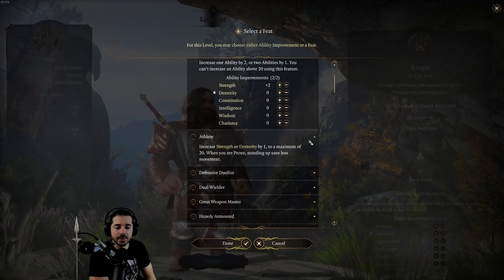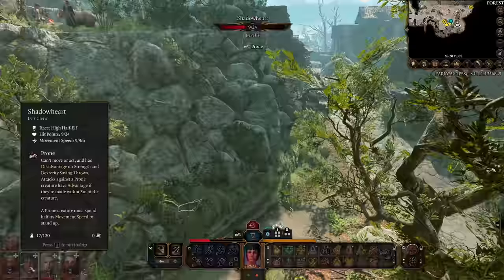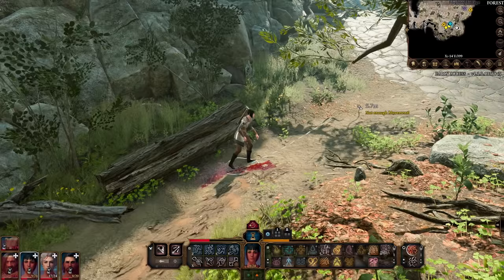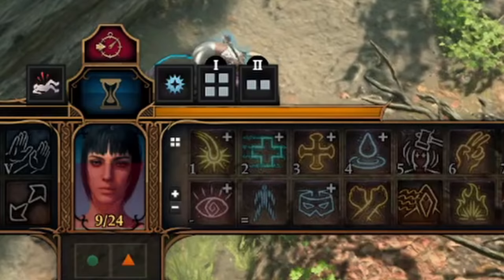In Baldur's Gate 3, when you get knocked prone — which can happen for various reasons — when you stand back up, it automatically uses up 50% of your movement bar. For that turn, you only have half your movement bar to move around, jump, or do whatever you're going to do.